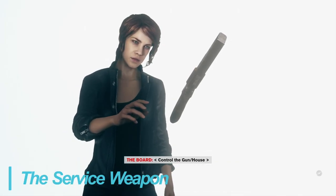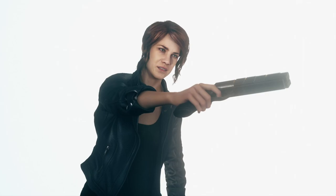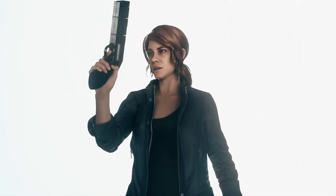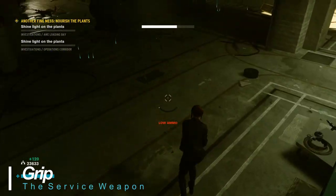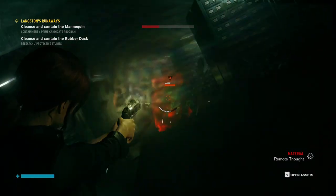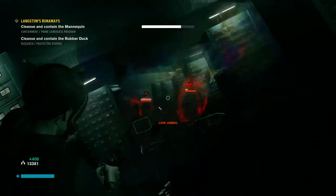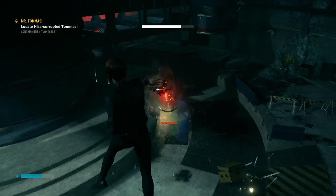The service weapon is your main weapon during the game and has five distinct functions called forms. Forms are unlocked or upgraded in exchange for source points from a control point by selecting the astral construct option. Grip, which acts like a semi-automatic pistol, is a starting form and useful throughout the entire game. It's reasonably accurate and can be quite deadly at a variety of ranges. Suggested mods include damage, headshot boost and weapon armor damage.